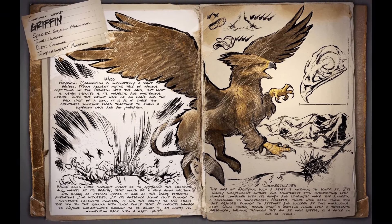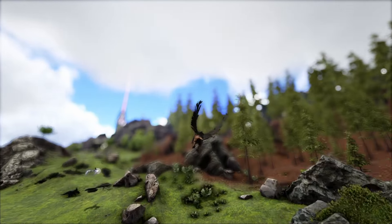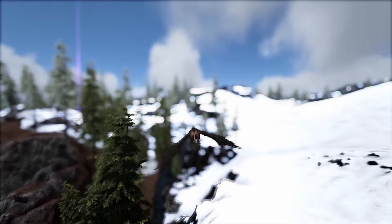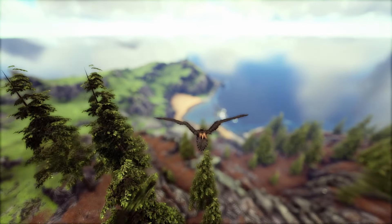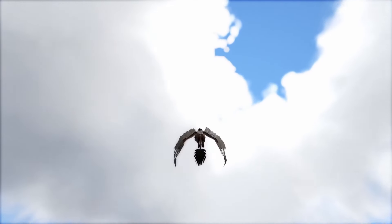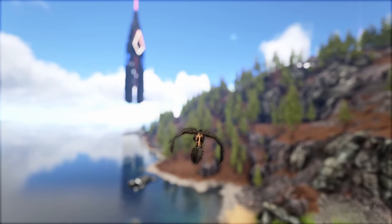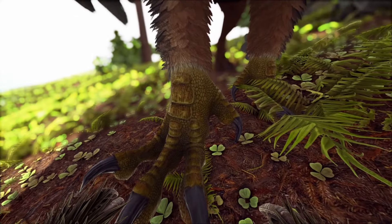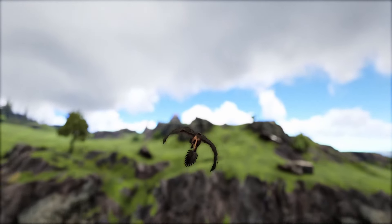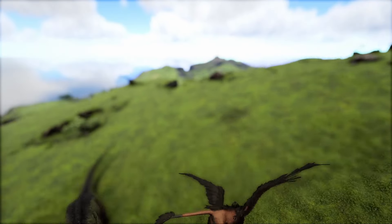Next up we have the Griffin, and I'll also mention the Desmodus here as another gliding creature. The Griffin B-roll was recorded with some movement speed buff, so it doesn't quite travel at that speed normally, but it goes really fast. The gliding ability is what gives it the edge over the Wyvern in speed — without it, the Wyvern would be faster. They're also heavy damage dealers, making them even better as fast creatures.